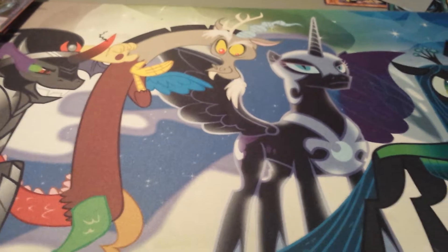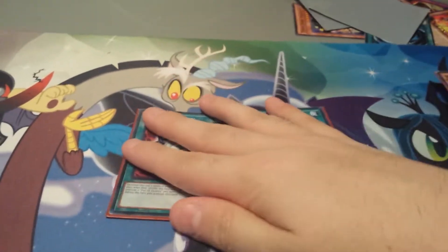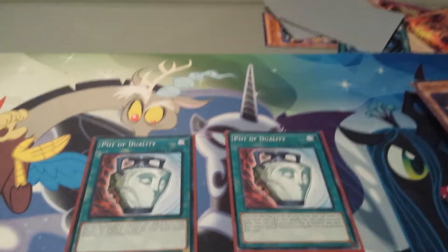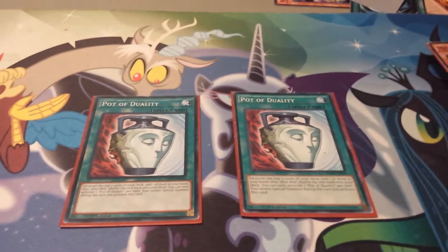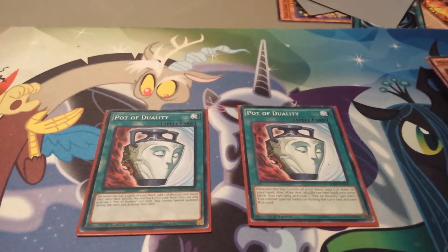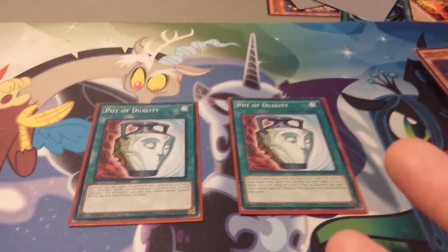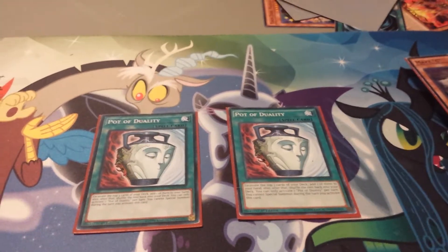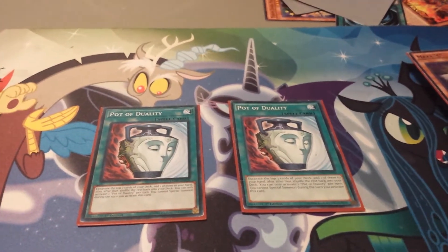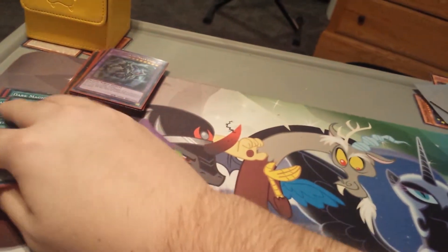Next draw power card: Double Pot of Duality. People are running Pot of Desires because they don't like Duality's drawback, but I prefer Duality because I can excavate the top 3 cards — similar to Dark Magical Circle — though the downside is you have to reveal them and you can't special summon that turn. That's fine though, because my hand is still good. If I can bring out Dark Magician on my opponent's turn I'd still use Apprentice Illusion Magician for the hand trap effect.